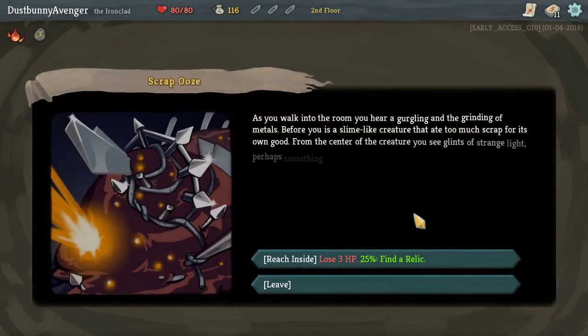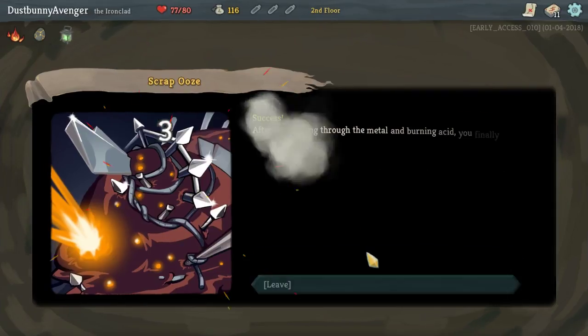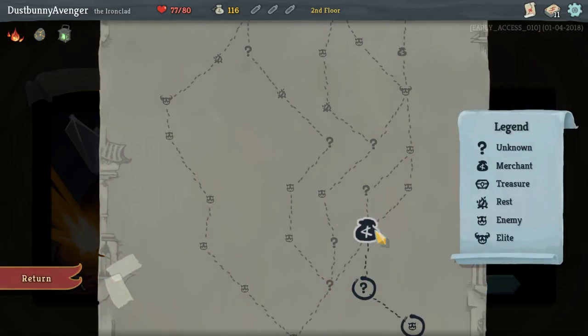Question mark. You walk in the room and hear a gurgling and grinding of metals. Before you is a slime-like creature that ate too much for its own good. From the center of the creature you see glints of strange light — perhaps something magical? You could get some treasure if you just reach inside. However, the acid and sharp objects may hurt. There's a 3 HP cost, 25% fine over luck. Success! After rummaging through metal and burning acid, you grab hold of a relic. You pull your way out of the ooze — damaged but rewarded. We get: gain energy on the first turn of each combat. That sounds amazing! That was well worth the burn.